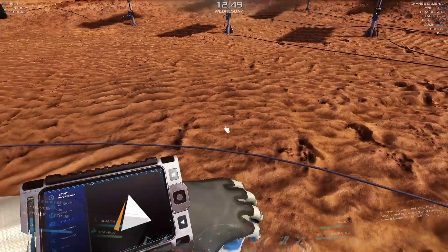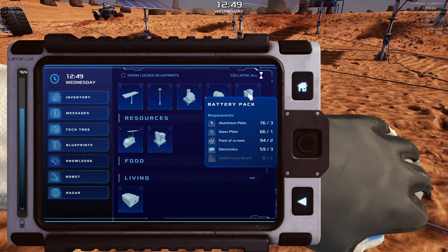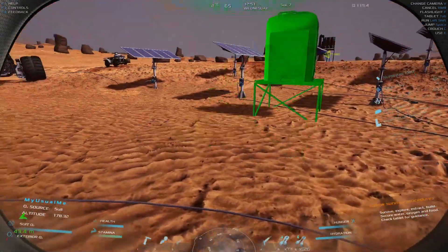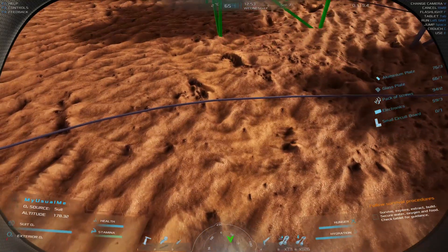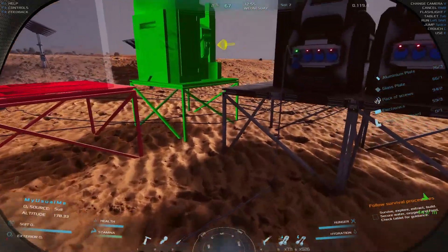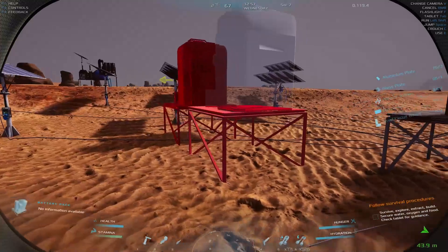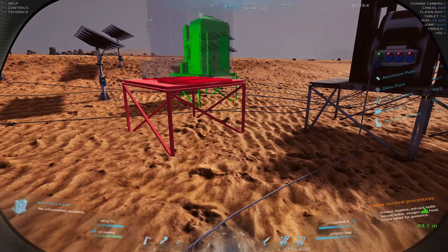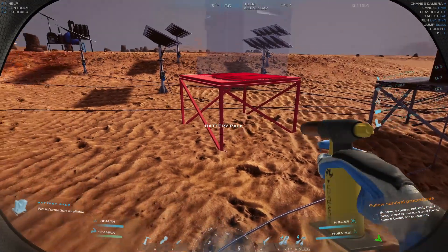Let's go ahead and build the battery pack. Blueprints — battery pack right here. I'm going to put it out a little bit further because I think we're going to have a battery pack extension, so I'll need all these battery packs going up against the wall eventually. I won't have to move it next time. Let's go ahead and build it.